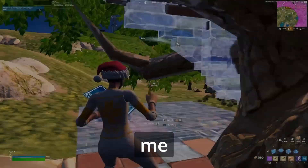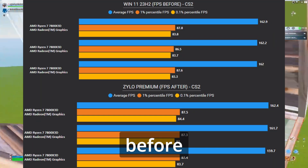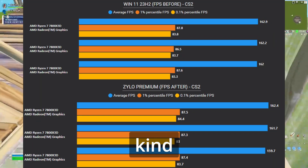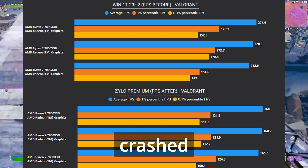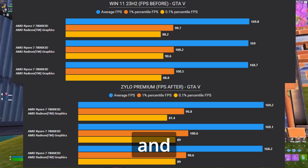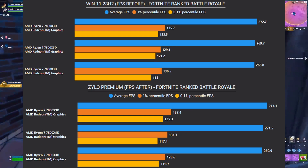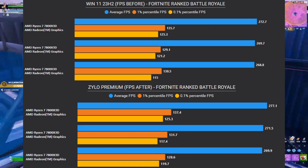Let me show you the side-by-side comparison. On CS2, the FPS before and after is kind of the same. On Valorant, the FPS got crashed before and after. On GTA 5, the FPS is the same. On Fortnite, the FPS got boosted a little by the tweaking tool.